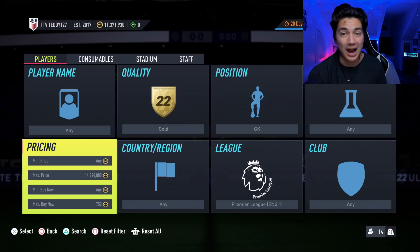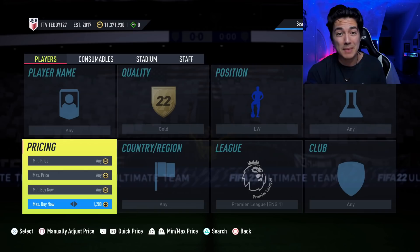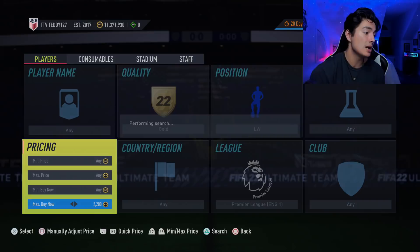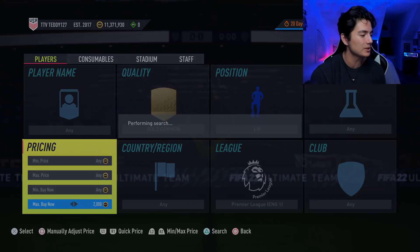A few filters I like: gold Premier League goalkeeper, gold Premier League left winger, and gold Premier League right back. Whenever those positions are 500 coins or less, it's really easy to buy a ton of them and wait for a daily SBC. Gold Premier League left winger was crazy today — it does so well whenever there's Premier League in marquee matchups, like today we had Manchester City versus Liverpool.